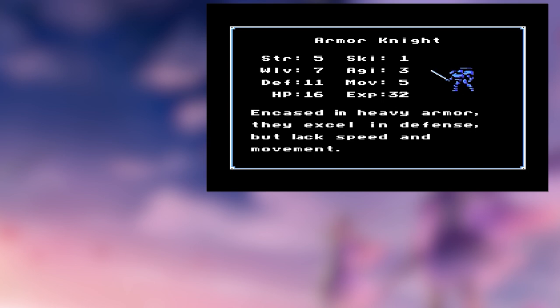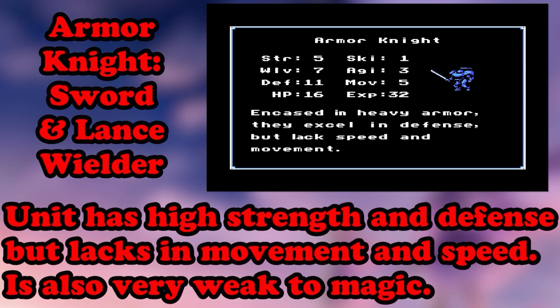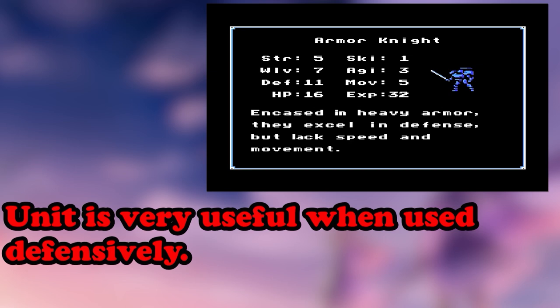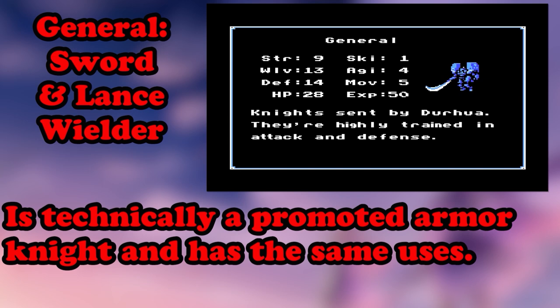Paladins can move farther and have slightly better magic defense. Ideally, you'll want to promote your Cavaliers into Paladins as soon as you can, because while they're similar in every way, they are also more powerful. That does it for horse-mounted units, so now let's discuss Armor Knights. These are units with high defense and attack but have pitiful speed and magic resistance, and can't move very far. These units are perfect meat shields, but if raised correctly, they can also be viable units.